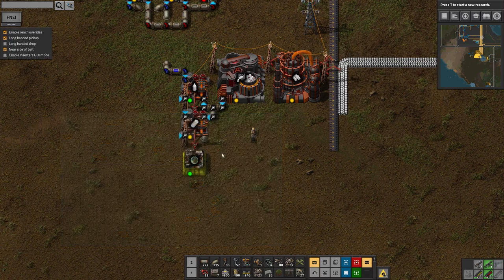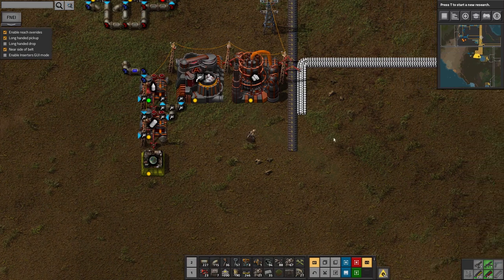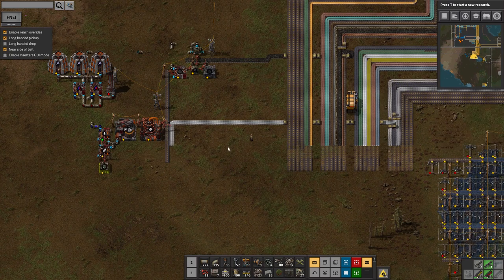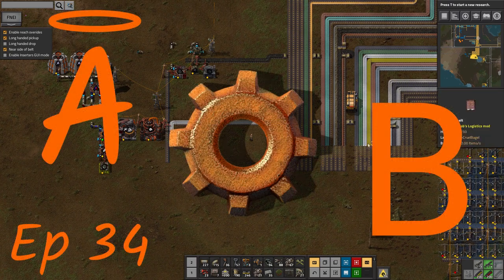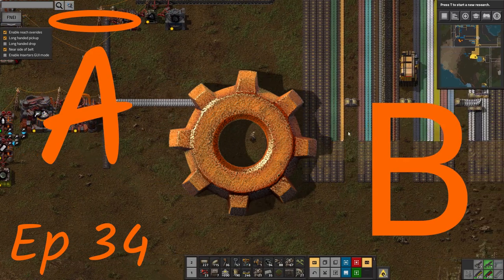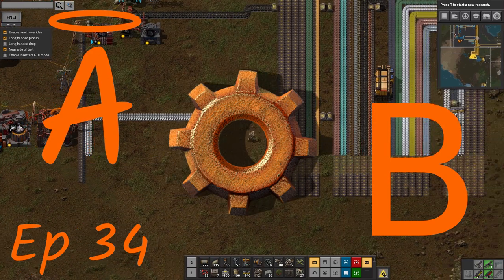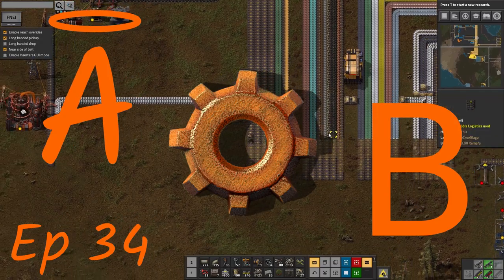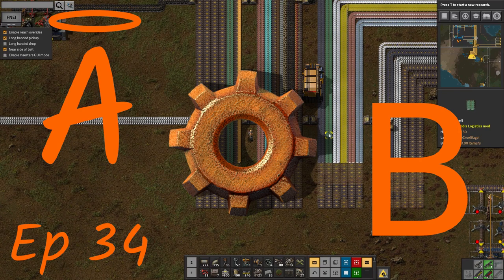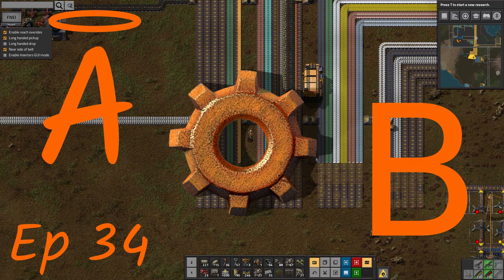If I don't split the video now it's going to run on forever, so I think we're going to call this one an episode here. I've created the silicon wafers for the first part, and now it's just a case of putting together the circuit boards and then combining everything together to make the red circuits. That'll be something for the next episode. Thank you for watching — I hope you'll join me for that one.